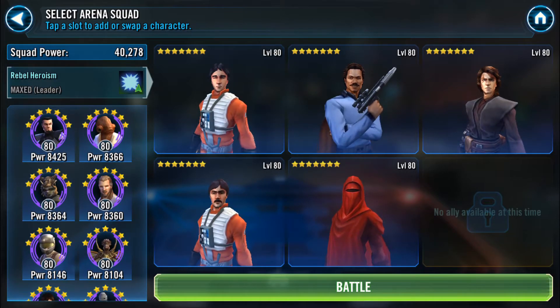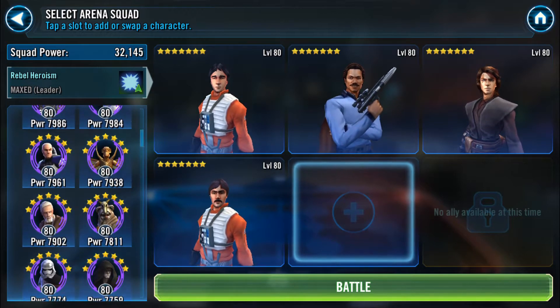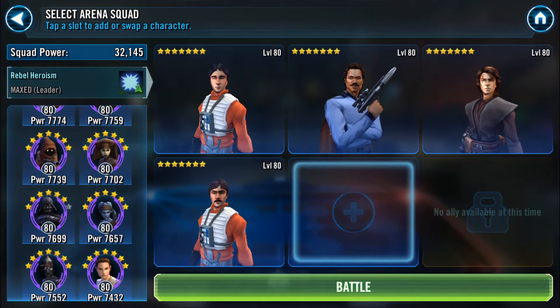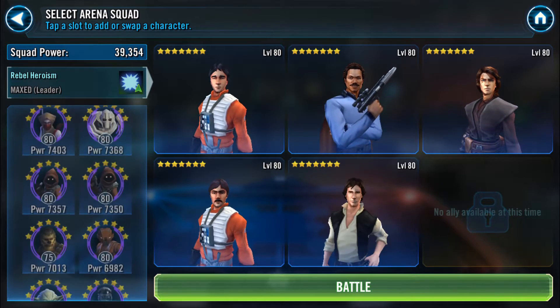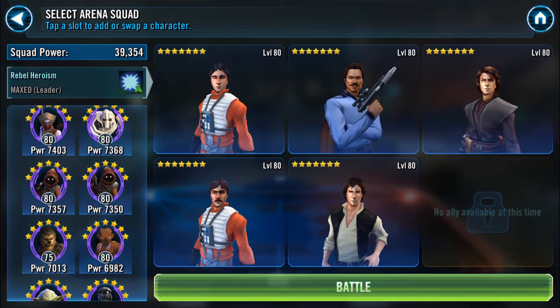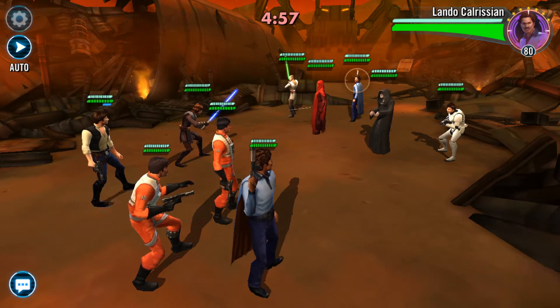We'll run our standard team — this was my defensive team overnight. We're gonna take out Royal Guard and put in gangster Han instead. Some people say I'm crazy for not running Palpatine, but let's just see how it goes.